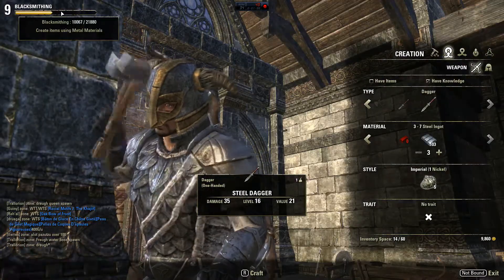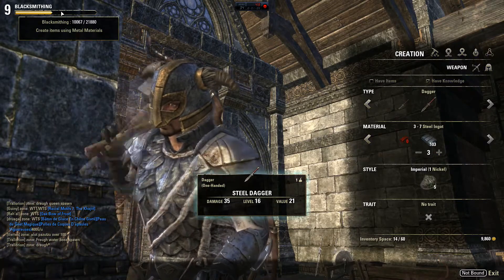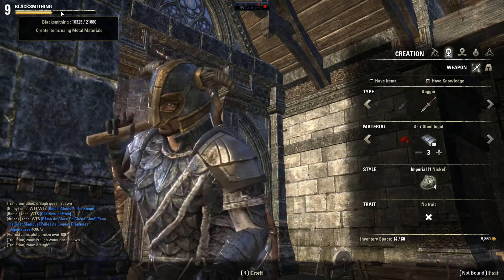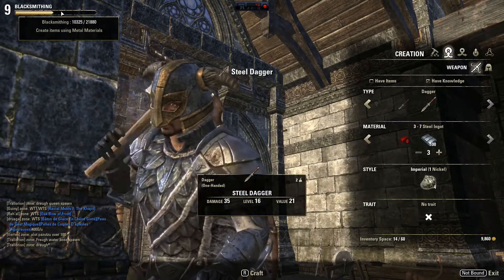As you can see, my blacksmithing XP right now is at 10,067, and when I create the steel dagger I get roughly 250 XP. But that's not what we're here for today — we want more XP.